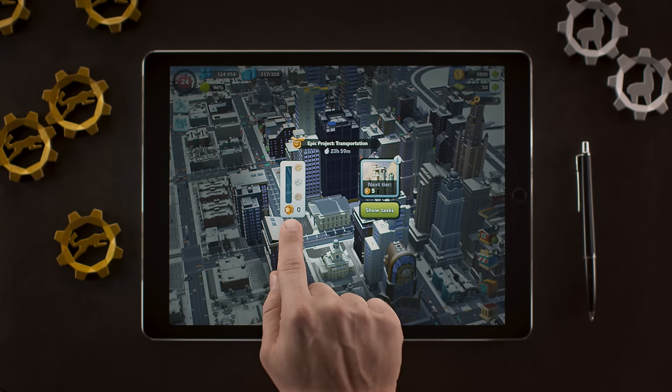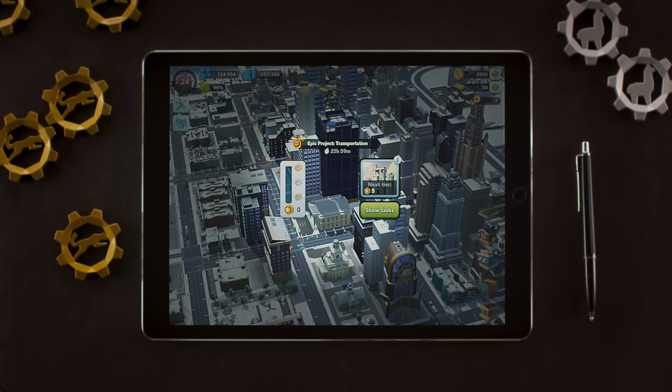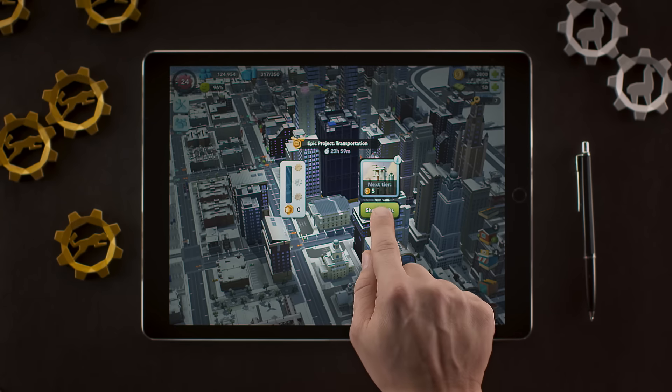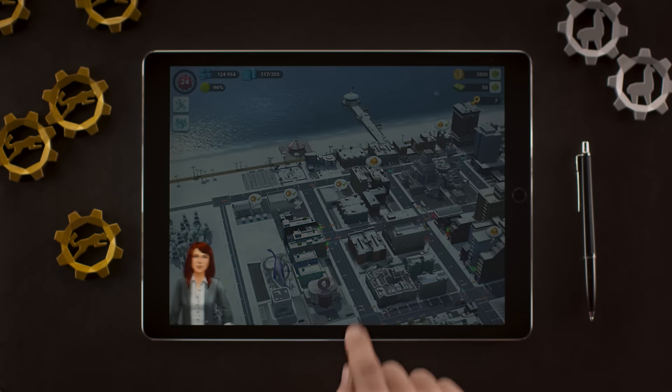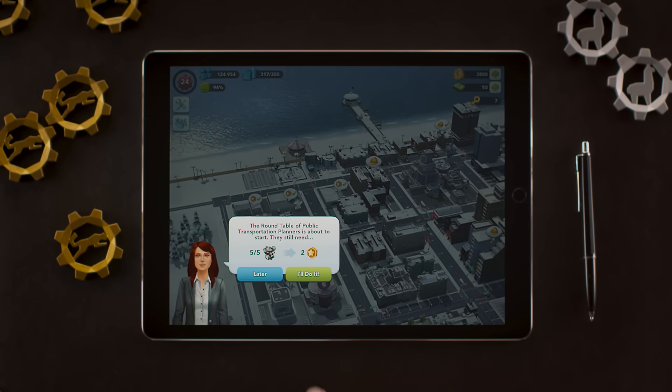After you've begun, a bar will appear, and throughout the project it will show the amount of EPIC Points you've collected. You can collect EPIC Points by completing sales tasks. These will appear above the specialization building in charge of the project, which you can work on for 24 hours.